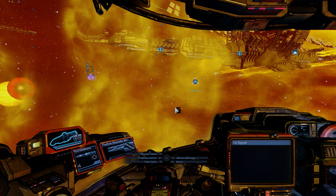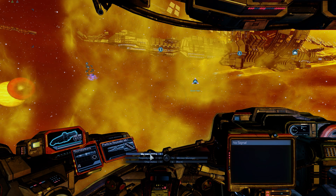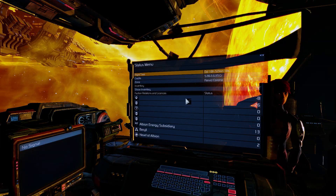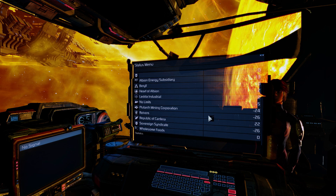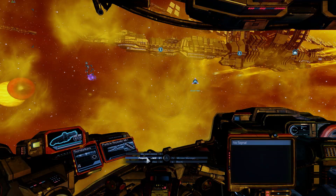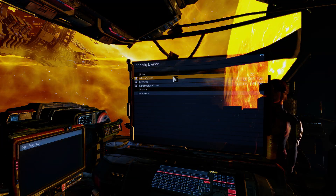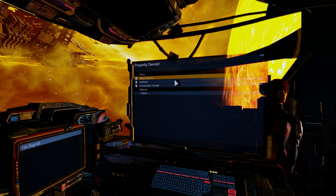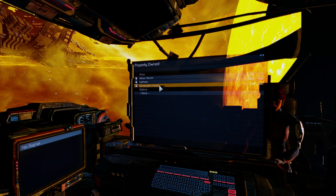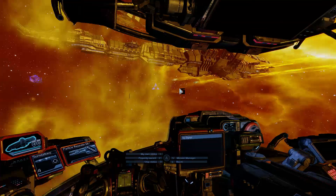Two gives you the info menu where you can press, for example, your own status with one, which gives you an overview of your credits and who you are, and your standing with all the races. If you press two again to get to property owned, you can see your different ships. I have the Albion Skunk, my ship, then Fat Helm which is my miner, and the construction vessel which is bugged right now.